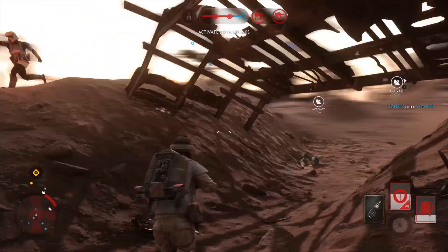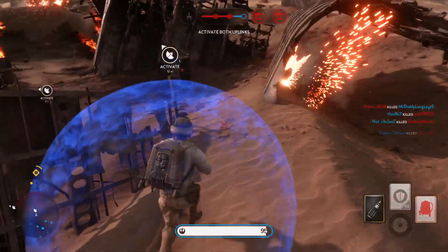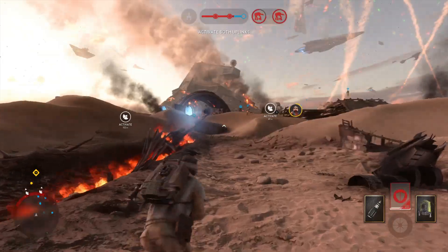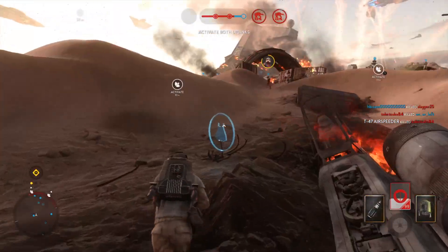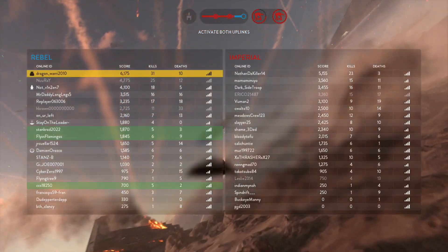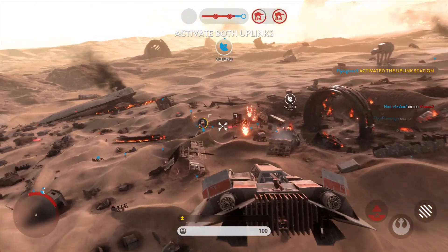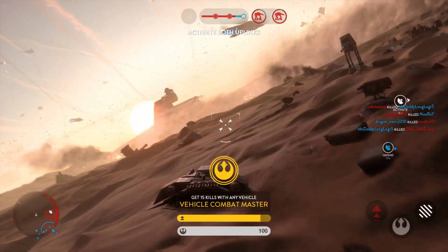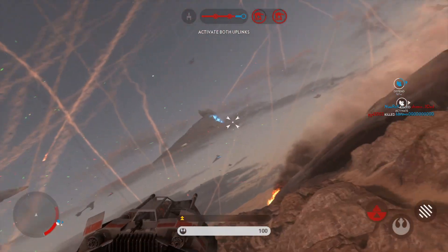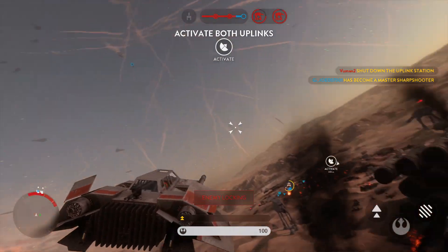Good work. Be careful, they outgun us. Lower down! Need air cover. The uplink station has been activated — hold it. A missile is locked on. Uplink locking sequence offline, we need it operational.